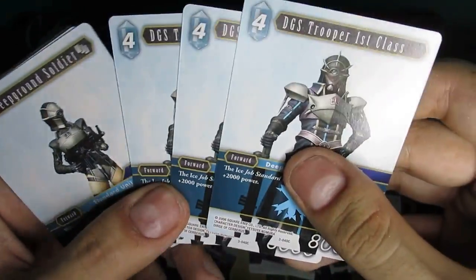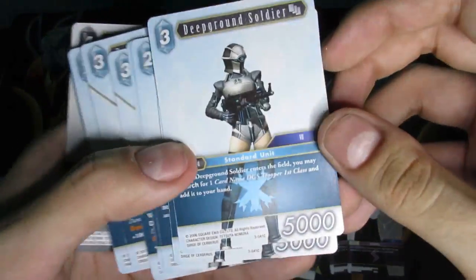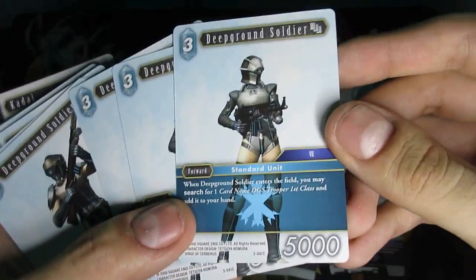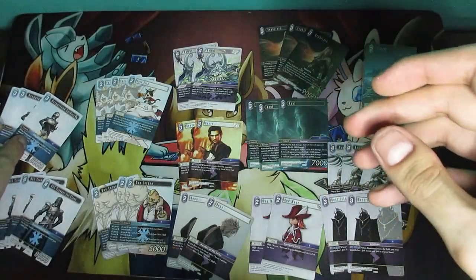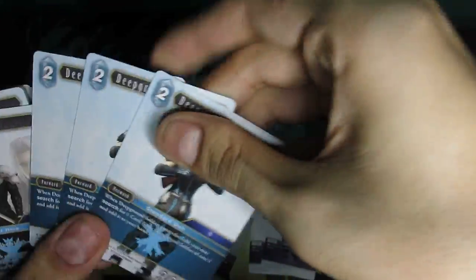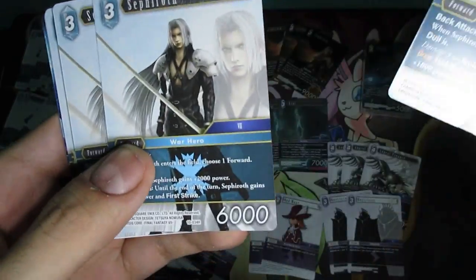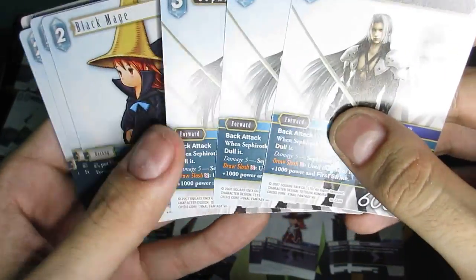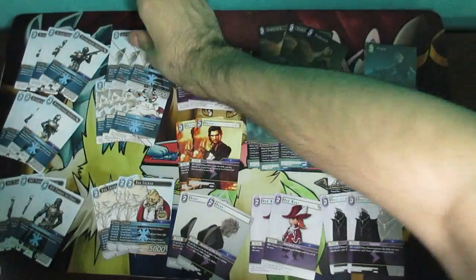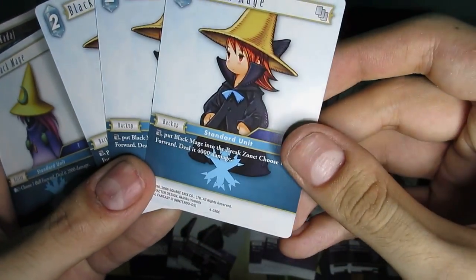We get three DGS Trooper First Class cards. Then we have Deep Ground Soldier — we get three of those. And another type of Deep Ground Soldier, also three of that kind. Then we have another type of Sephiroth — three Sephiroth cards here. And then Black Mage — three of this kind of Black Mage.